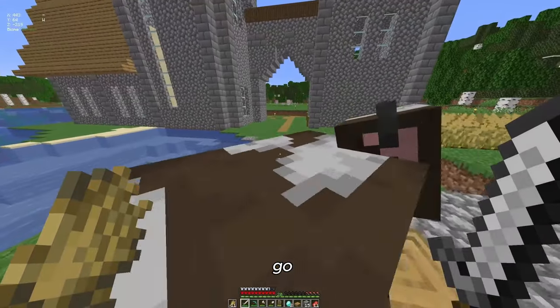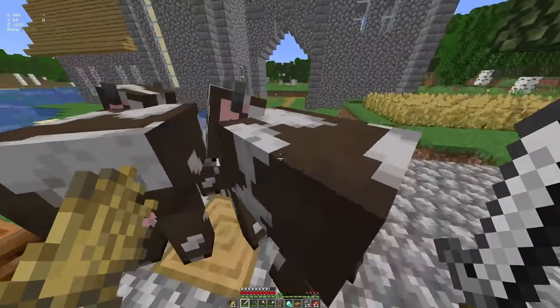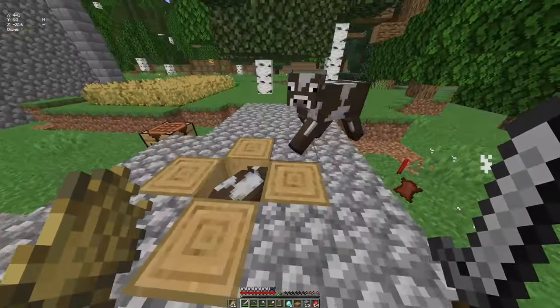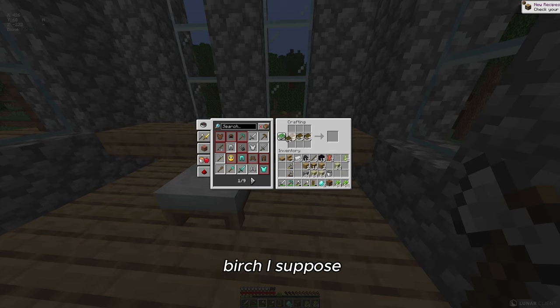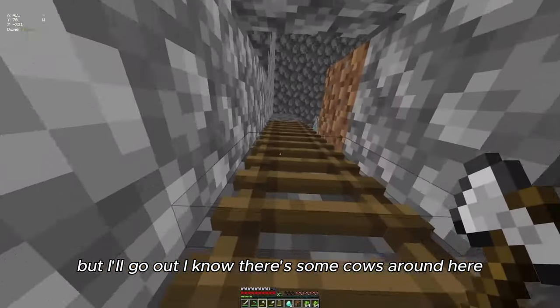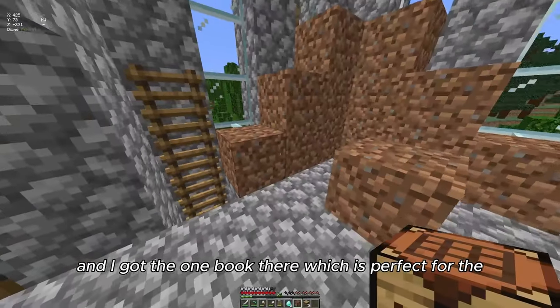Okay, there we go! Let's create some books. We got five books so far — not quite enough — but I'll go out since I know there's some cows around here and begin working on that. I got one book there which is perfect for the enchanting setup.